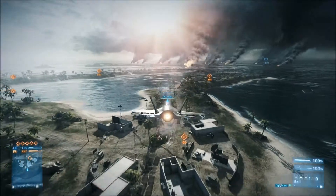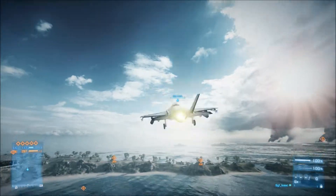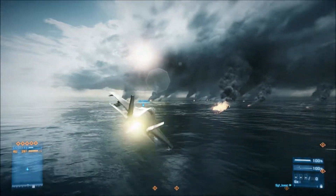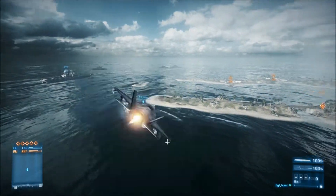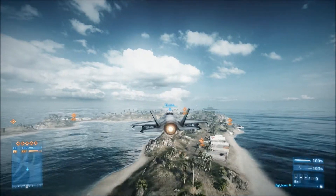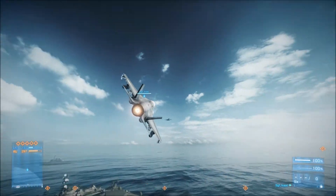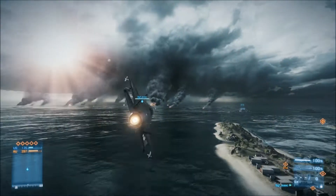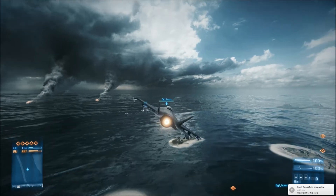I also forgot to mention that while flying, if another person is shooting at you and you've unlocked the infrared flares — which when fired look like rockets shooting away — those are to distract guided missiles if someone has locked onto you. You don't want to fire them until there's a high-pitched beeping noise, as that signifies when the enemy has fired their rockets. You don't want to shoot the flares while they are still locking onto you.